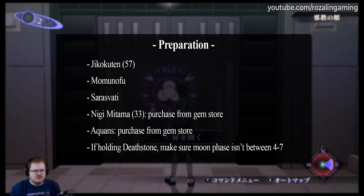Akawans and Nigimitama can be purchased from any of the gym vendors in the major areas, though do take particular note that you want the Nigimitama to be level 33, so if you can't purchase one at level 33, you will want to level it up. As for Jikokuten, Momonofu, and Saraswati, if you haven't already recruited them throughout your playthrough, I will leave some simple fusion recipes in the video description. You also want the Jikokuten to be level 57 so that it learns a skill we're going to pass down, and make sure that when we go to do these fusions, the moon cycle is not between phases 4 through 7. Assuming you've done all that, we're ready to start this fusion process.